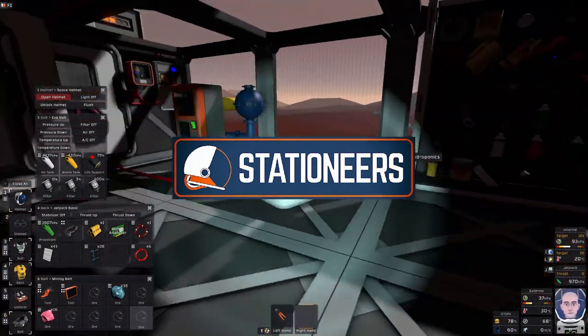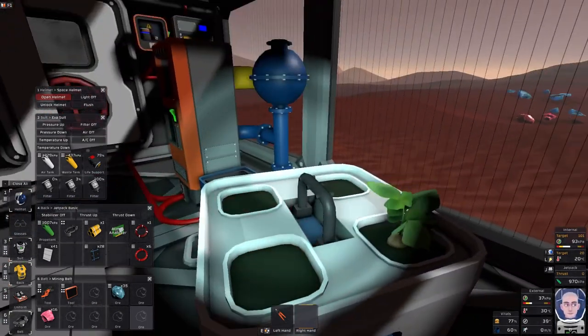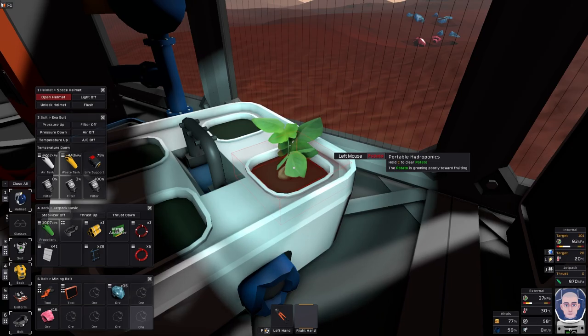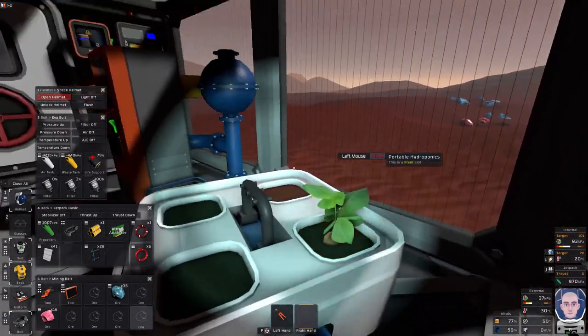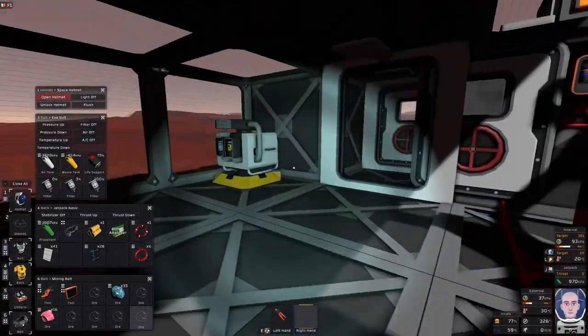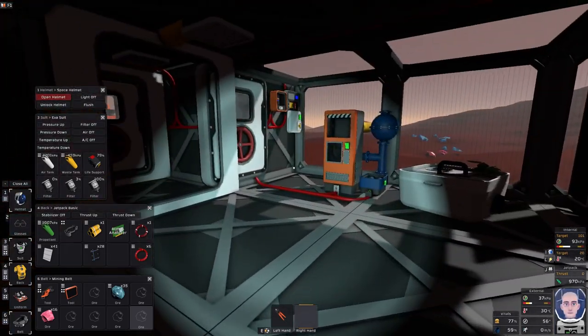We left it - we have to get rid of the fog in here. Setting a potato in a portable hydroponics just to see if it starts growing. Temperature is okay, it should grow fine here. I will get a grow light in here. We may have to get rid of those solar panels at some point - it's going to start blocking the sun. We got rid of the pollution as well as the water in here.